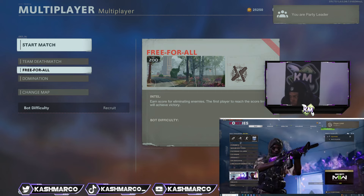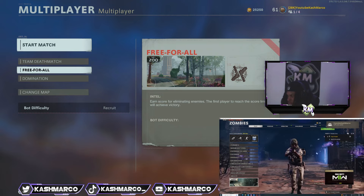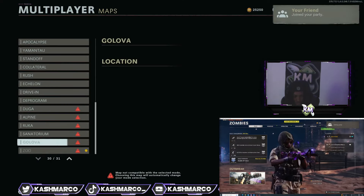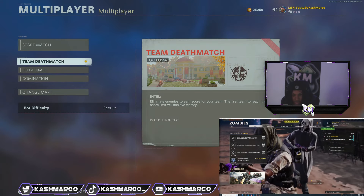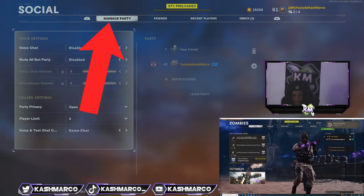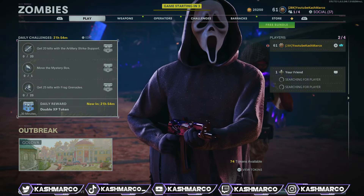You need to do this as fast as possible — I suggest watching first before actually doing this. My friend is now joining my lobby, and as soon as my friend joined I'm going to go over to change the map, go to Gavutu, and confirm it. Then click Gavutu, have it on team deathmatch, click start, and dismiss that lobby error. Then go to manage party and click leave party.